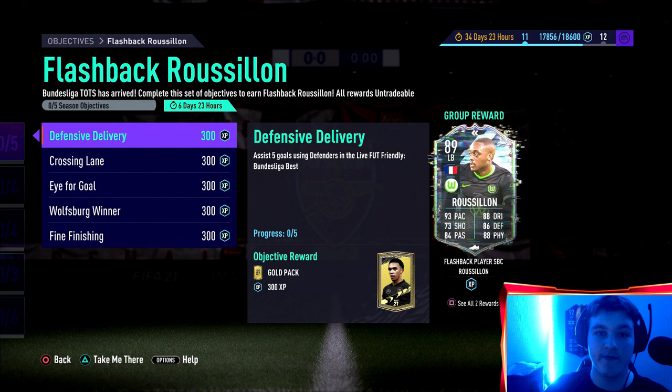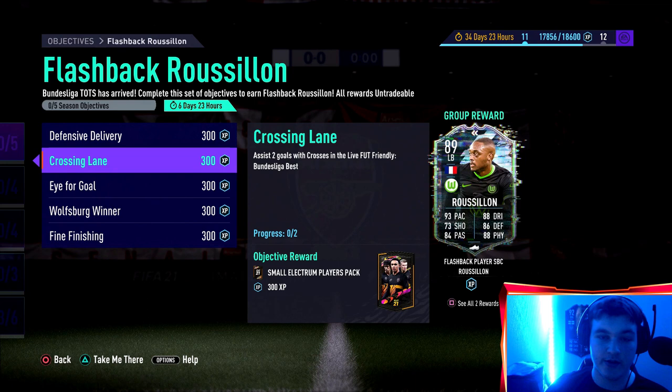Assist 2 goals with crosses - once again, you can knock 2 birds out with 1 stone. If you move a left back up to left wing in game, just get those crosses with that left back at left wing, with a cross, and it is an assist and a cross at the same time.